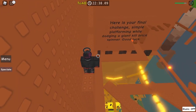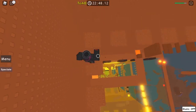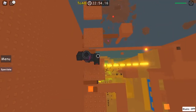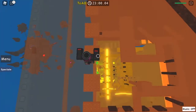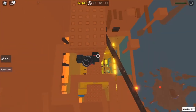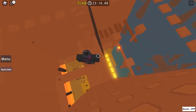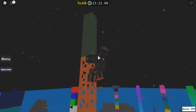Here's your final challenge — simple platforming while dodging a giant kill brick spinner. Good luck! Just jump across these. You don't have to worry about the spinner unless you take a while, but if you do, try and dodge it because the longer you take the more it will damage you and the faster you will die. Wrap around — half stud wrap around. Then we just head up here, and here is the wind brick — bam!